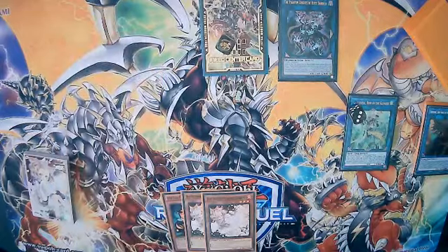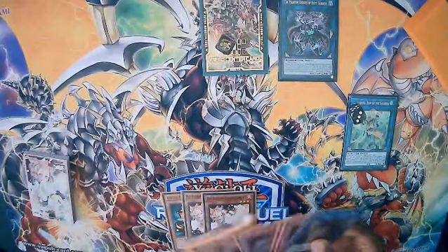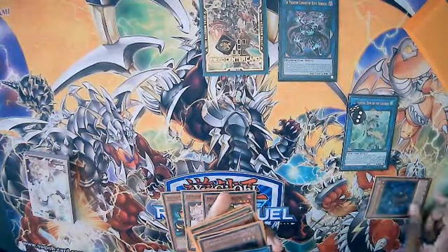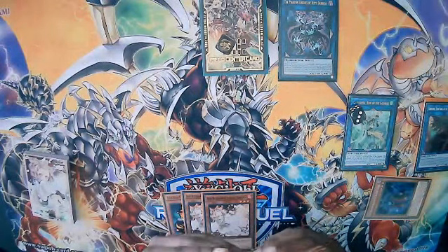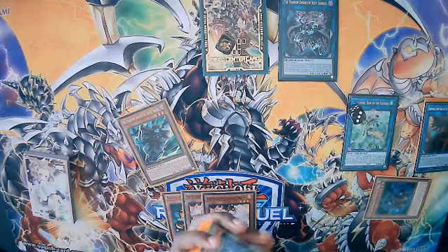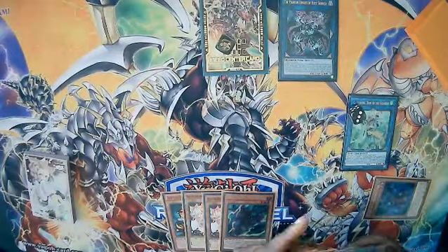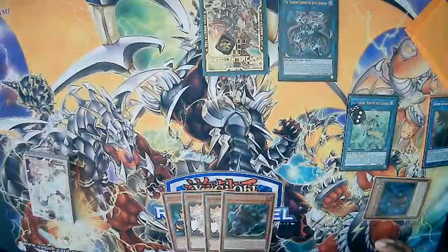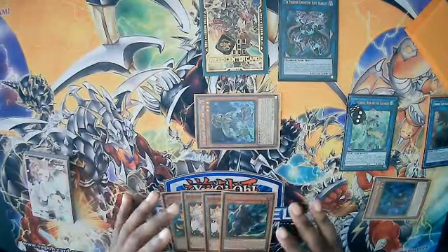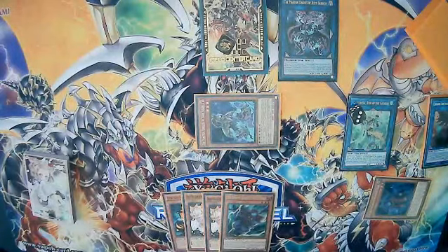Appaloosa is already three monster negates by itself. To continue the combo: activate Ancient Cloak in the graveyard, banishing it to add a Phantom Knights card — we're going with Silent Boots. We put Silent Boots in hand, and then Torn Scales' effect activates in the grave and special summons itself. Since we don't have a Fog Blade or Wings in hand, we won't be able to go full power combo, and I'll show you that difference right after.